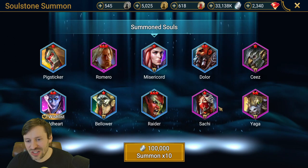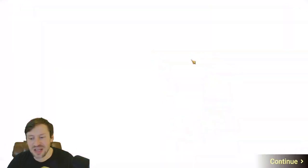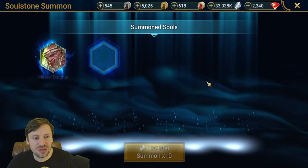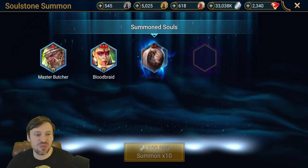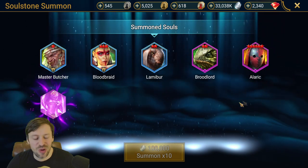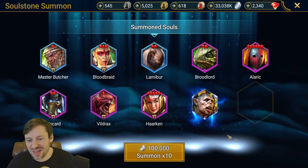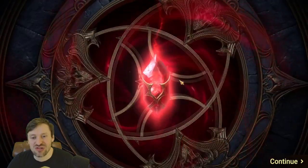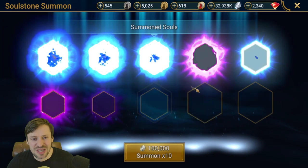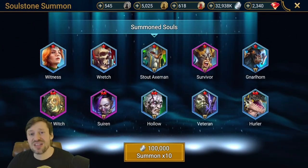Romero — trash. Nothing there, nothing to see. Master Butcher is decent, but he's just a rare. We want epics and legendaries only. And nothing but trash — let's keep it going.